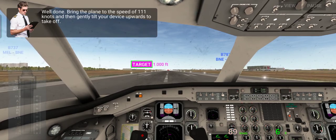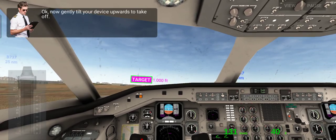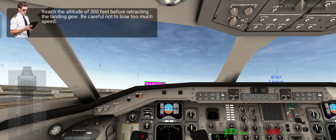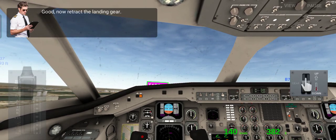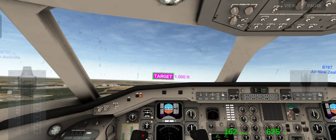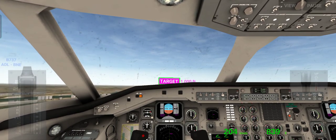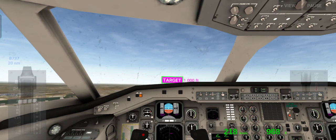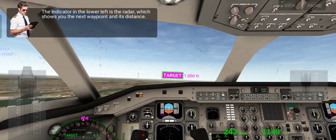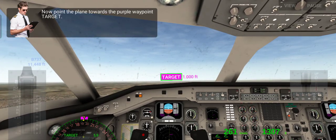As soon as we reach 111 knots we're going to pull up — that's what we're doing now. If you do it too late, your plane is not going to take off well. I need to reach 300 feet to be able to retract the gear, and then I need to reach 4,000 feet as the target indicates. The target shows which way to go and how high to fly, as does the indicator on the left. We are flying right in the middle of these two pink dots.